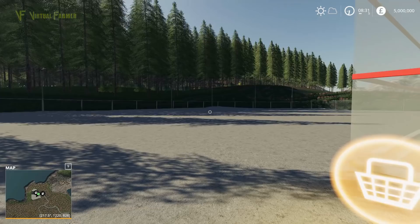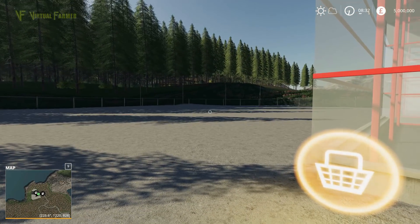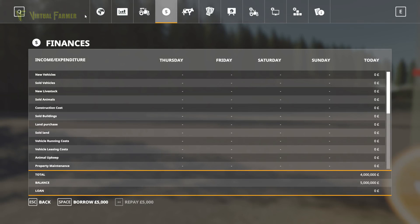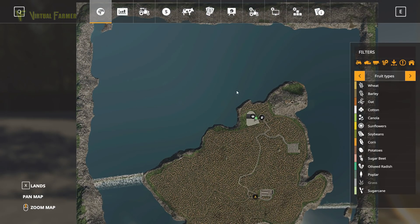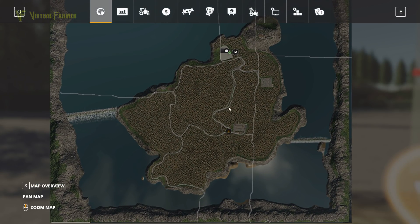Hello and welcome to Logging in the Mountains. Today we're doing something slightly different from my normal first looks. Most of this map is one very big mountainous forestry area. We're giving ourselves five million dollars to buy some land in the middle of it.